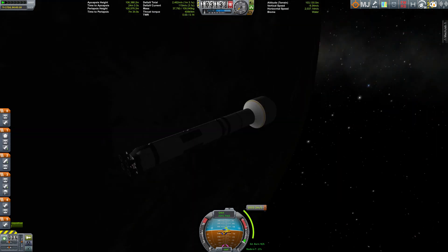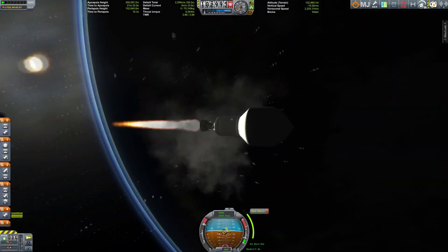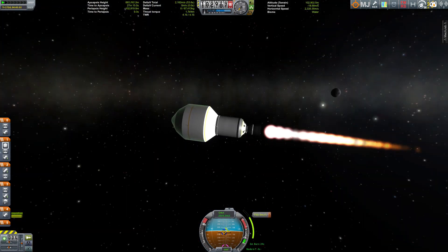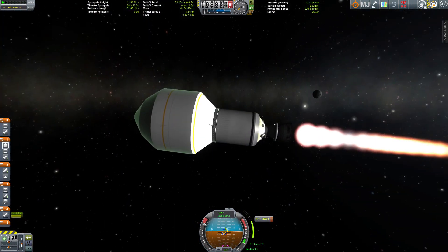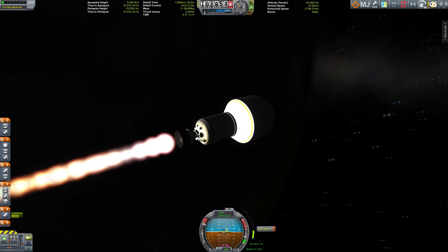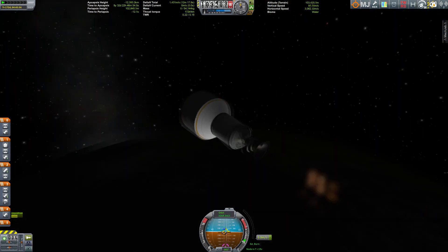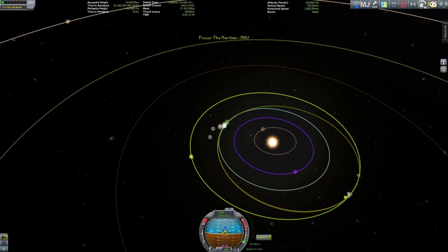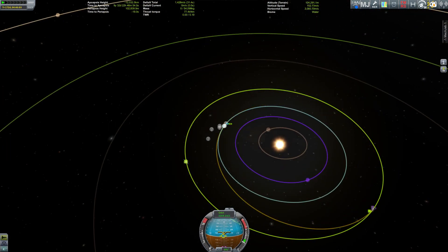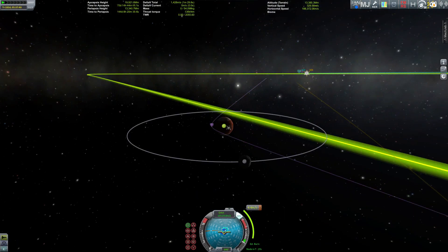We're firing the final bit of fuel still left in the booster stage, using every bit of Delta-V we can so we have some reserves. We've got an encounter with Duna, and I'm going to skip ahead a little bit so you don't have to watch all the way until we get there to the red planet.